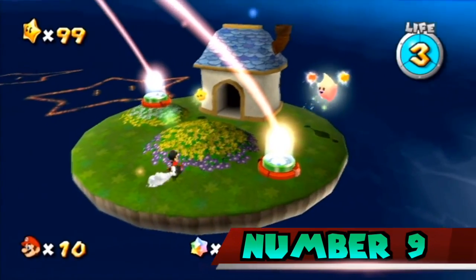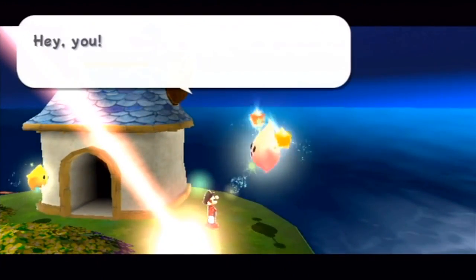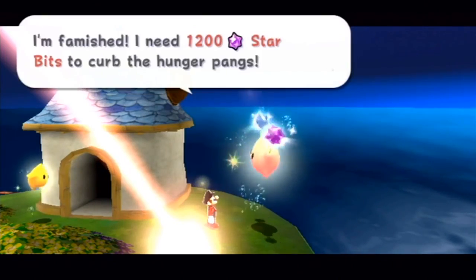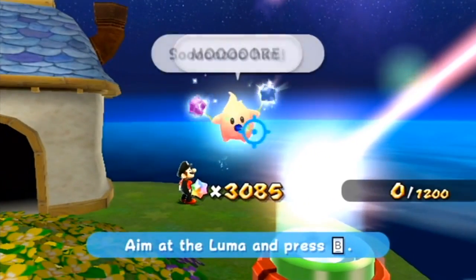Number 9. An unused luma called Tekoji is present in the game's data. Tekoji vaguely resembles L-Star from Paper Mario and the Millennium Star from Mario Party 5.